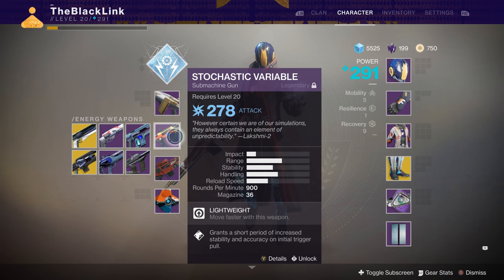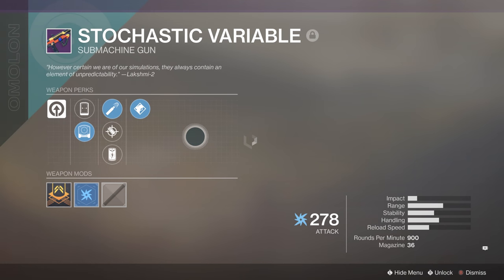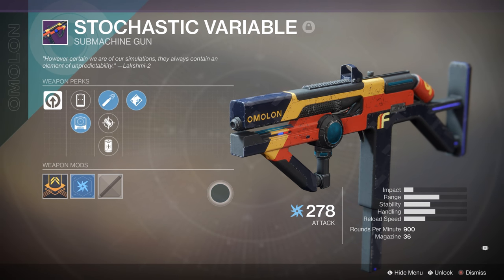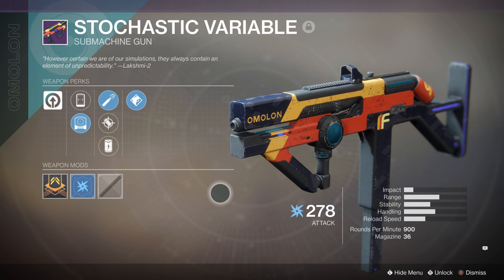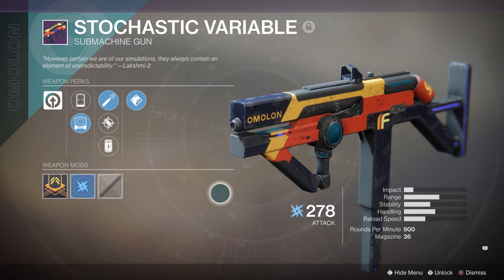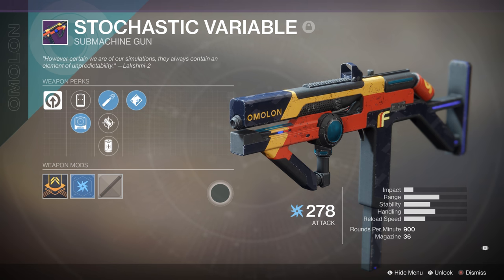Hey, what's going on Guardians? TBL here, back to bringing you guys another quick weapon review. This time we're going to be taking a look at the Future War Cult submachine gun, the Stochastic Variable. This has been making the rounds as of late as one of the weapons that people have been excited for. So I managed to get my hands on it, and we're going to be talking about what the weapon has, what's good about it, what's bad about it, and overall how this weapon performs in PvP. I am playing the PC version of Destiny 2 here, but this stuff will mostly apply to the console version as well, except you'll have a bit more recoil to deal with on console.